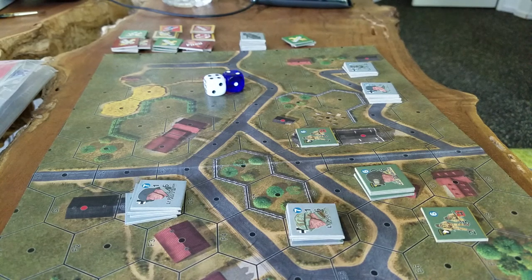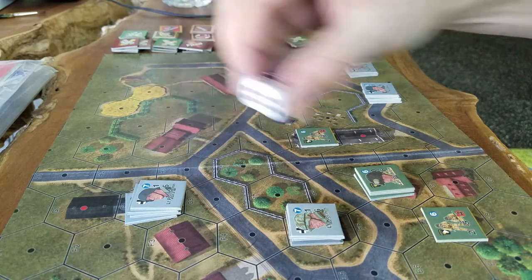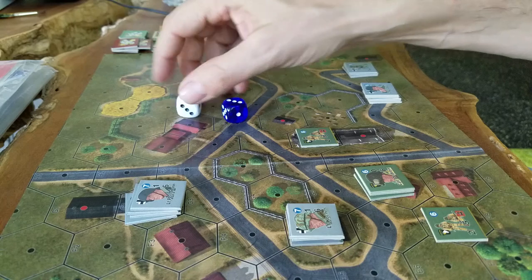Okay, welcome back. Here we go. Turn three, running through the Assault of Vierville. I don't believe I rolled for initiative, so let's do that. Blue with the Americans — Americans have it.